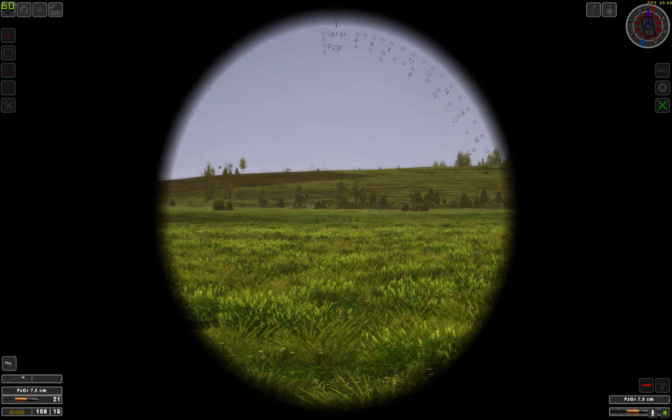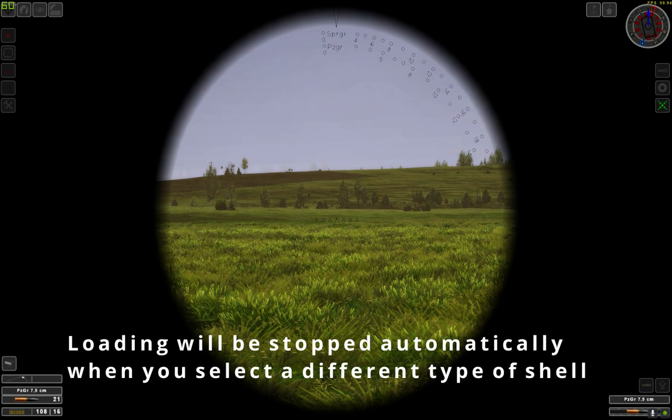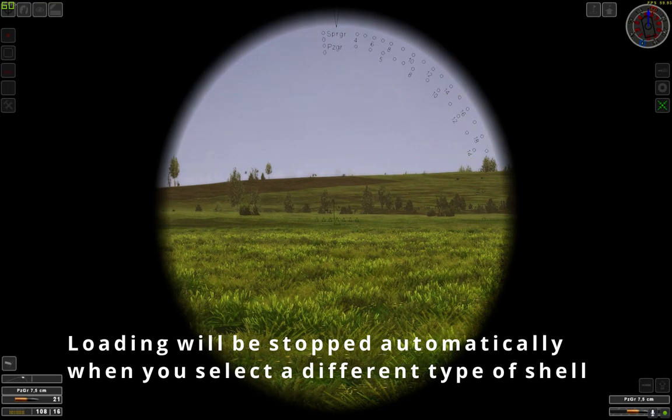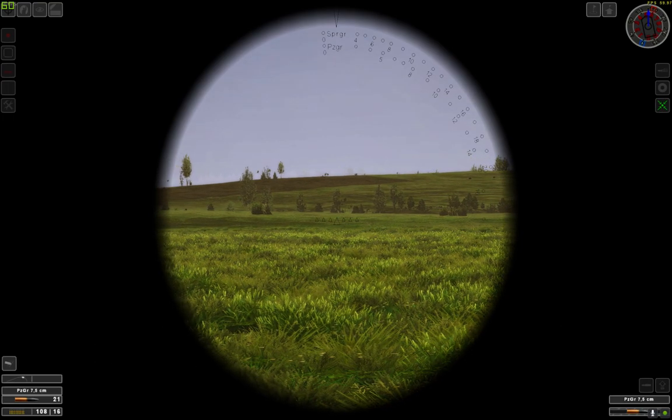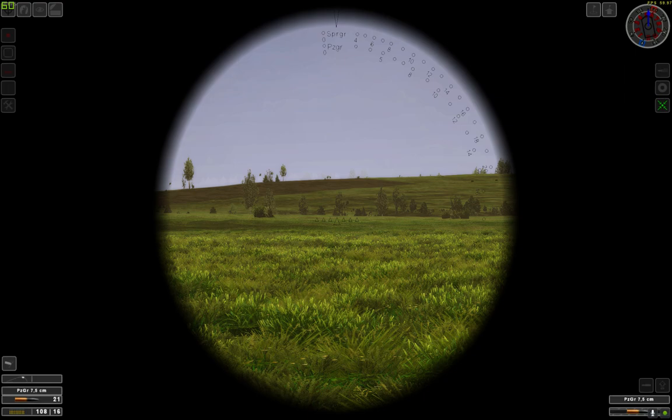You can also order your loader to stop loading by again hitting the R key. That's about it that you need to know on how to use the basic features of the tank.